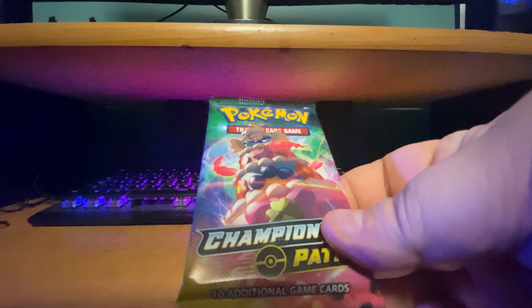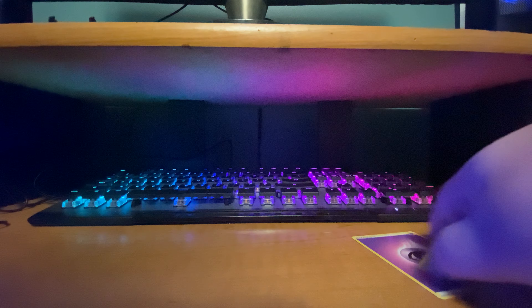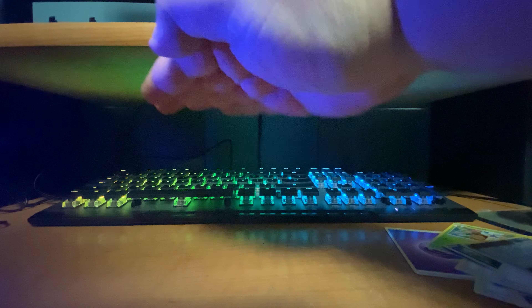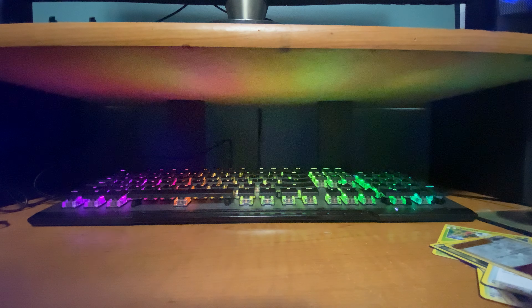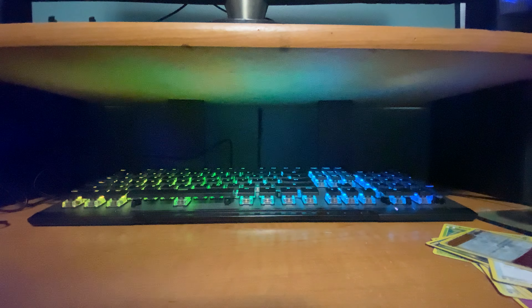Last two packs. Pack 8: code card, psychic energy, Beedrill, Hop, Turf Field Stadium, Full Heal, Trevenant, Galarian Zigzagoon, Inkay, Pokéball, reverse is Dubwool, and the hollow is another Zygarde.